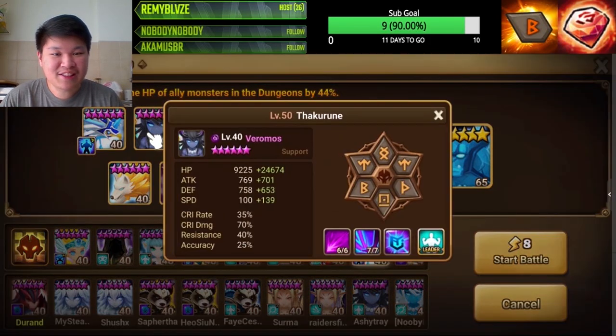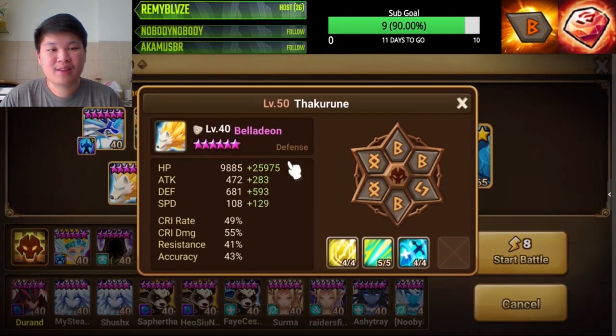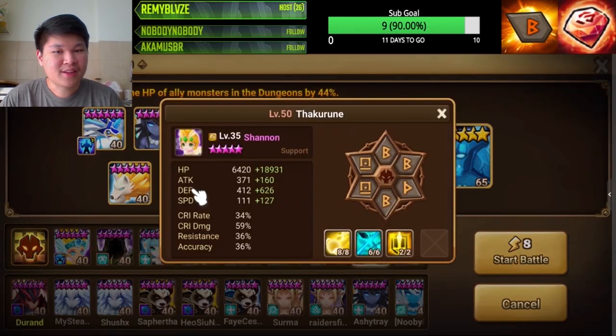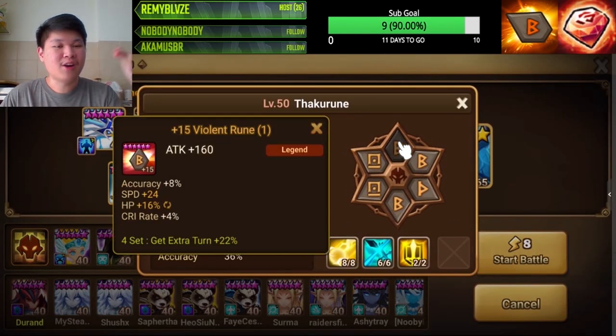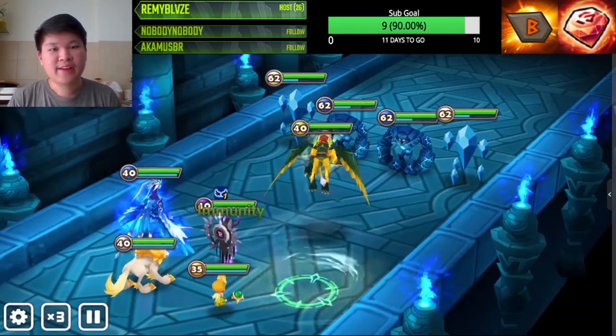Now I have OP stats on my monsters, so of course it's gonna work. What we're gonna do is nerf the runes — starting from slot one, that's gonna be gone, then the third slot's gonna be gone, and so on. We're going to see how far we can go and what the minimum stats we can shoot for.